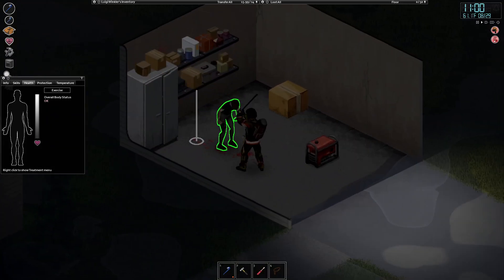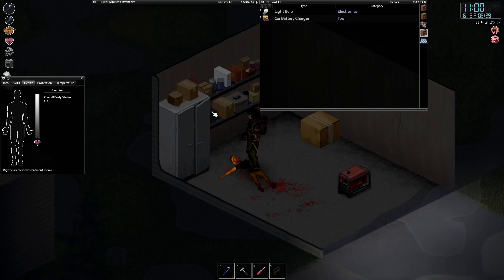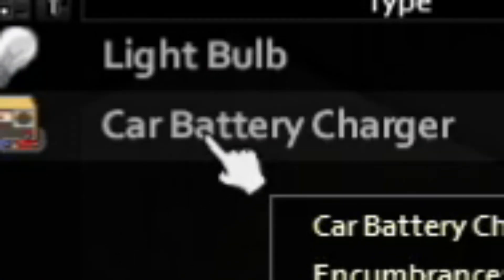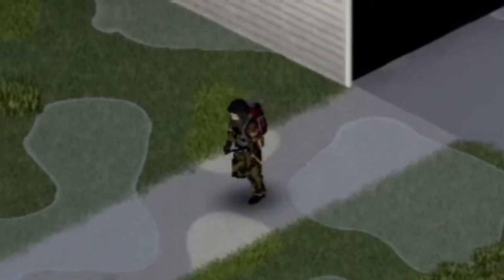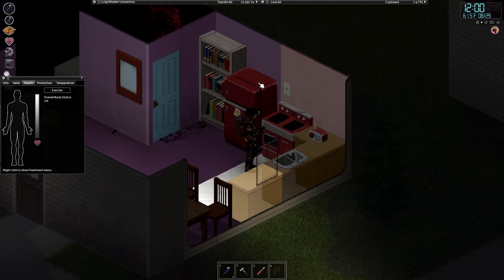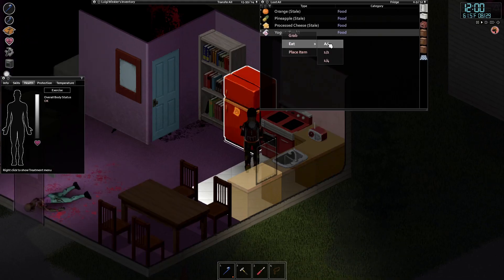There's a zombie in here — a dead zombie. How-to-use generators — and a welder's mask! There's also a car battery charger, and there's a gnome. There's a yogurt in here and it's still fresh — look at that.